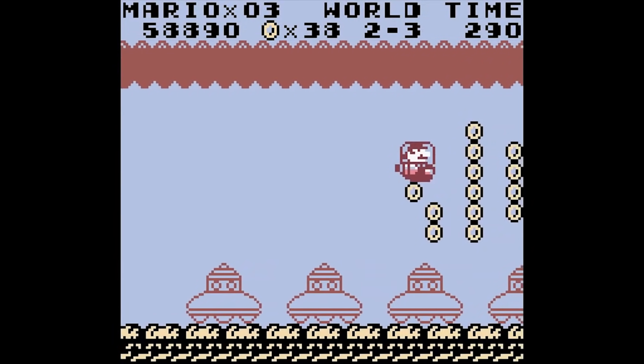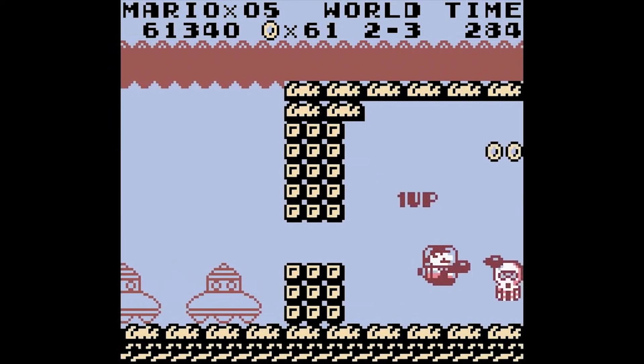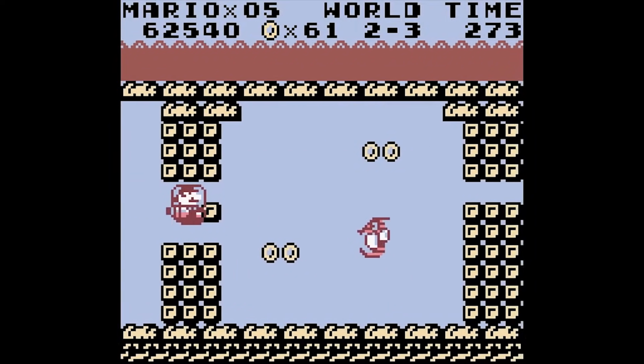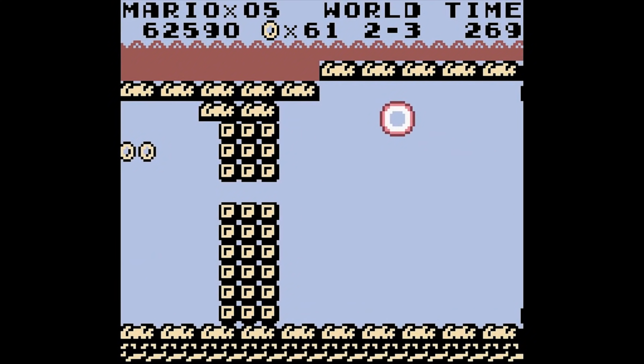Level 2-2 is a lot more chill in comparison. 2-3 is an underwater side-scrolling submarine level which has a very interesting glitch that allows you to skip the boss. What he does is put the sub on a brick that hasn't been destroyed, then breaks it just as Mario goes off screen. Then the seahorse runs into Mario, which automatically kills the boss, ending the level. If anyone knows more info on why exactly this works, please leave it in the comments below.